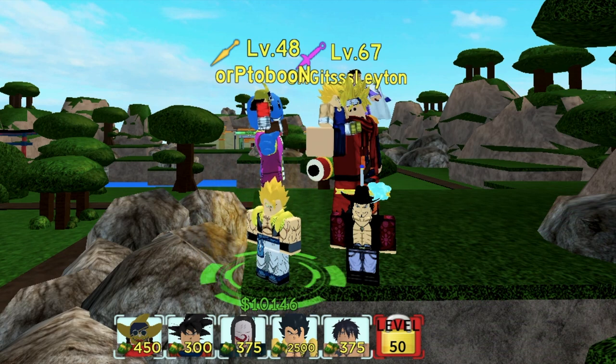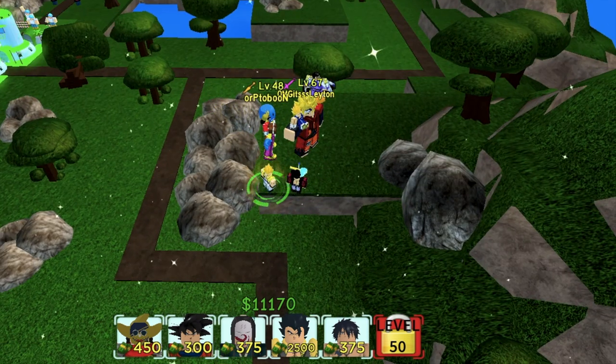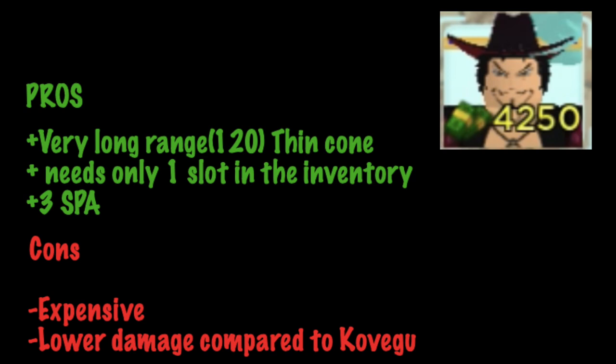Pros for Kovigo/Gojita: higher damage, cheaper, and larger AOE if you prefer that. Cons: needs three inventory slots to summon if you're solo, and SPA is 6.5, which means longer charging time. For Miyok: very long range of 120, thin cone — best for linear attacks, only needs one inventory slot, and 3 SPA. Cons: more expensive and lower damage compared to Kovigo.